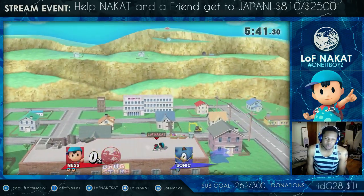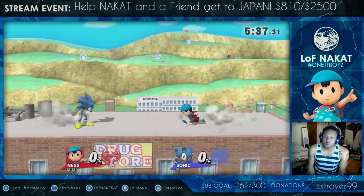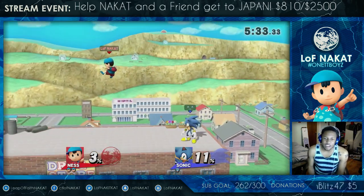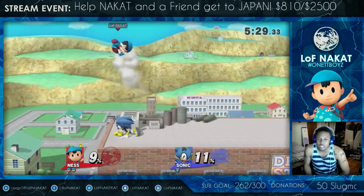Being that spin dash is very good and has a lot of priority, you don't want to challenge it. You either shield it or you jump over it. Now, in Ness's case, I have PK Fire. So if he spin dashes at me, I can stop him with a solid PK Fire.